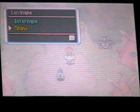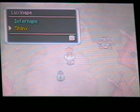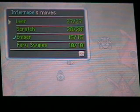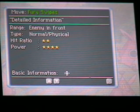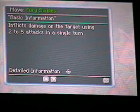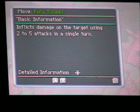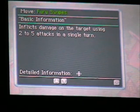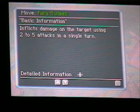Infernape is now level 16, and Shinx is now level 16. Also, Infernape learned the move Fury Swipes, which is pretty powerful at this point in the game, providing it hits more than one or two times, because it attacks two to five times. Fury Swipes is one of those moves that attacks two to five times in a turn instead of once. That's pretty legit.